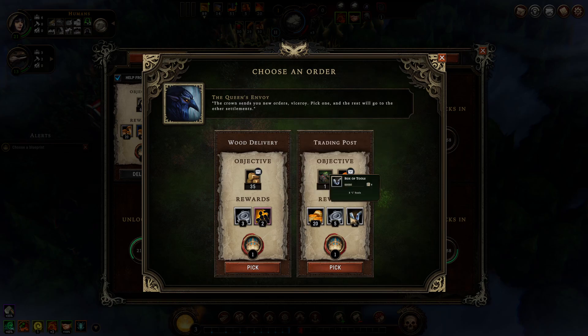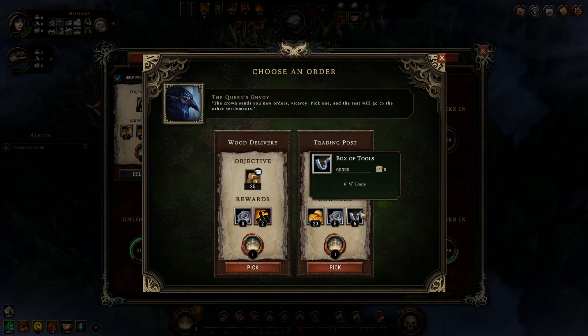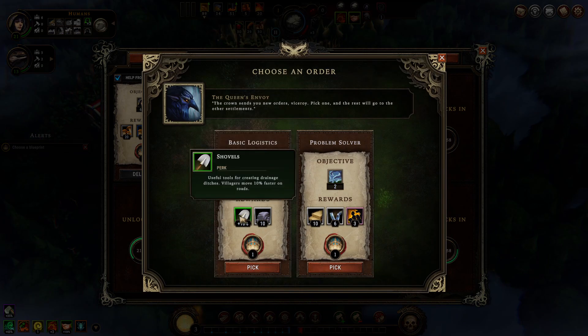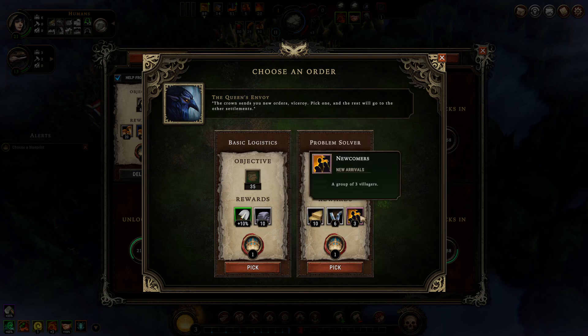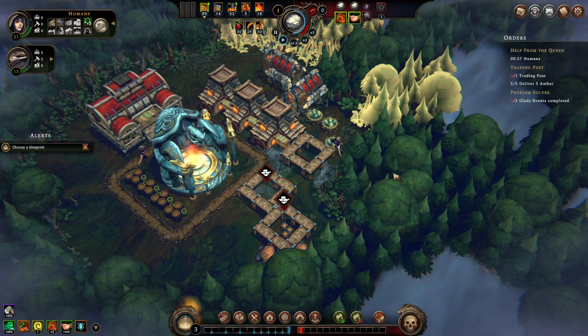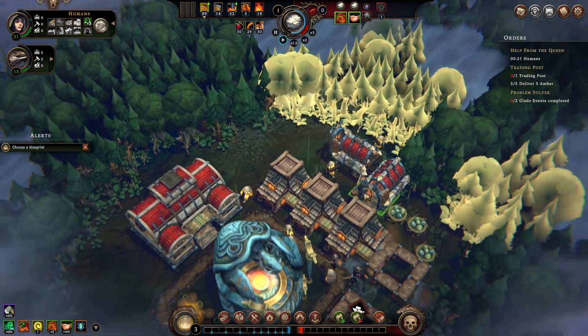Oh, this is a good one though - deliver five amber and a trading post. I like tools. Tools are good because tools allow you to unlock things. So we'll go for that one. And then we get paths - that sounds easy. Useful for draining ditches, shovels, 10% faster on roads. More tools - I'm going to go for that. So we now set our own orders, stroke objectives, which is amazing. That's a really good feature of this game - you kind of set your own ways of doing things.